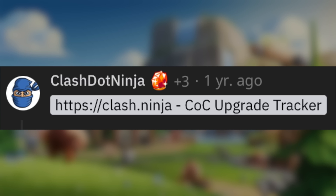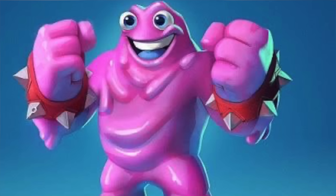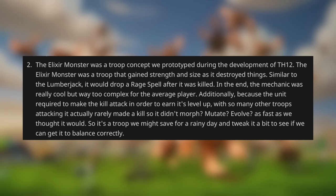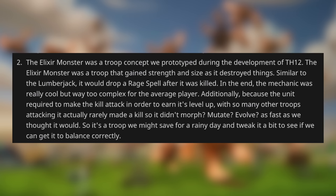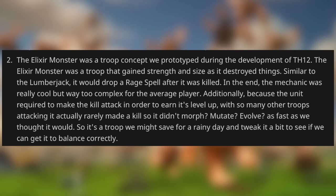Elixir Monster. A Reddit user asked Darian about ideas that were designed or tested but scrapped. Darian replied that the Elixir Monster was a troop concept prototyped during Town Hall 12 development. It was a troop that gained strength and size as it destroyed things. Similar to the Lumberjack, it would drop a rage spell after it was killed. The mechanic was really cool but way too complex. Additionally, the unit required kill hits to level up, and with so many other troops attacking, it rarely made a kill, so it didn't evolve as fast as expected. It's a troop they might save for a rainy day.